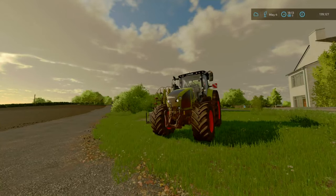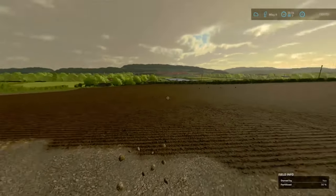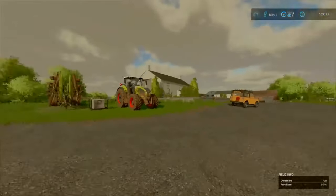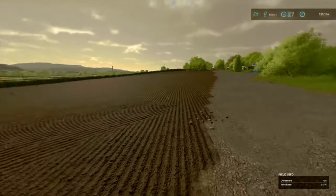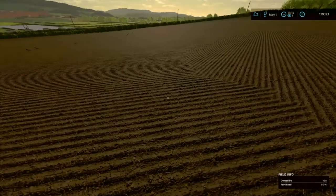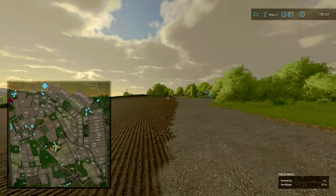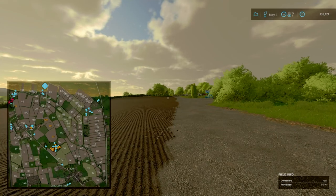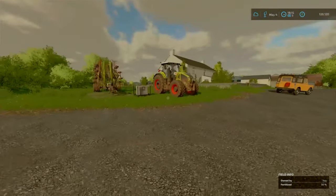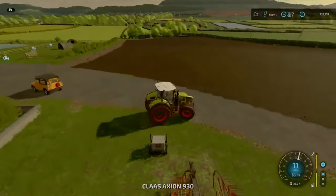Hi there folks and welcome back to Cora Farm. We've got some work to do here today. Last episode we bought the farm - a big investment that required a 475 grand loan. Obviously we need to pay it off, so one thing we're going to be doing is quickly get this field seeded with field beans. We've got a seeder over there and a worker taking our equipment over to field 128.